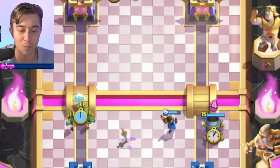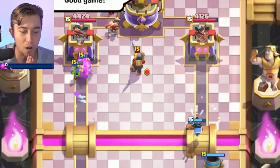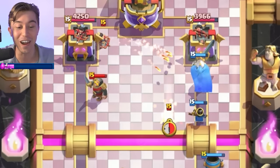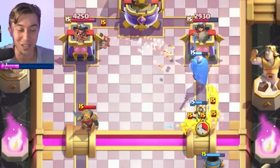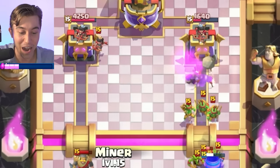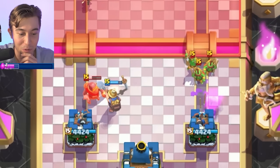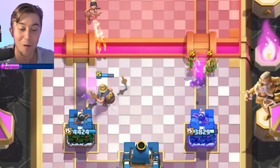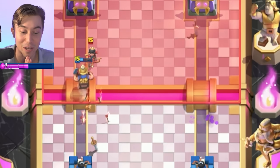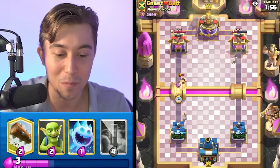I'm going to go for an Ice Spirit in front of the Goblins to force out some extra elixir from our opponent, then go in for our Little Prince ability. We finessed him — somehow, the Knight went to the other side and we're in a beautiful position. I have to Miner on defense because otherwise it's going to die to the Princess. I wonder if it kills the Princess — please, one more hit. No! It would have been perfect.